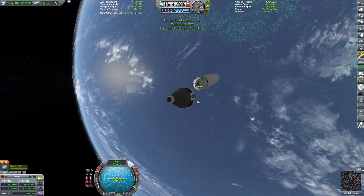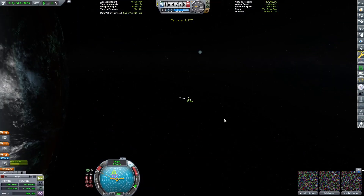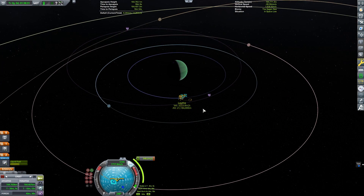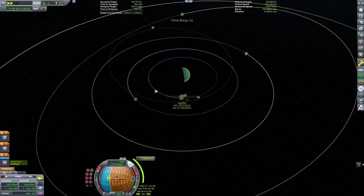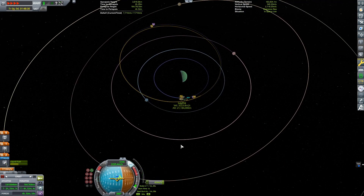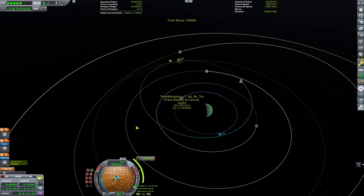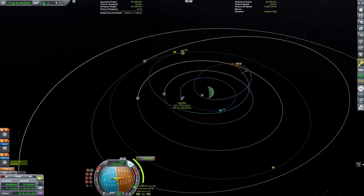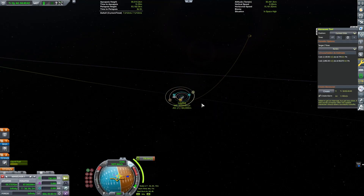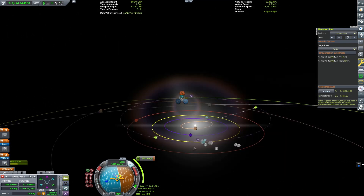EVA crew transfer works fine in the game unless you need to recover the craft back on Kerbin — there are contracts where you need to bring a craft back, but in sandbox I don't have that concern. Now we're going to eject from Lathe and get into a pretty high Jool orbit that avoids any of the moons. I'm not going to use a gravity assist to get back to Kerbin due to the game freezing issues, so I'll just take advantage of the raw delta-V this craft has — which is just ridiculous. I way over-built the craft, but I knew it would complete the mission.